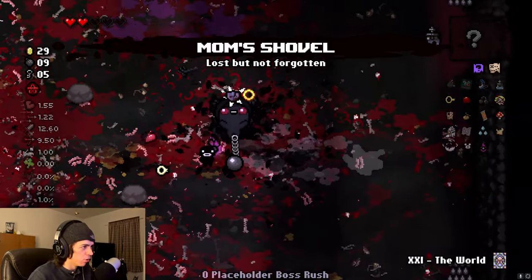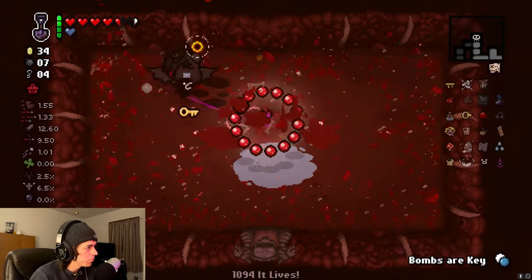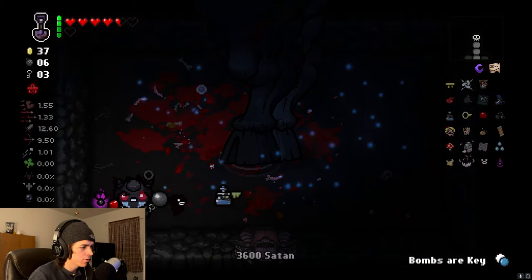The only thing that should have spawned after mom died was the Negative, so pick that up because you will need it for the last part. Beat mom's heart as usual and head down the Sheol and then the dark room.